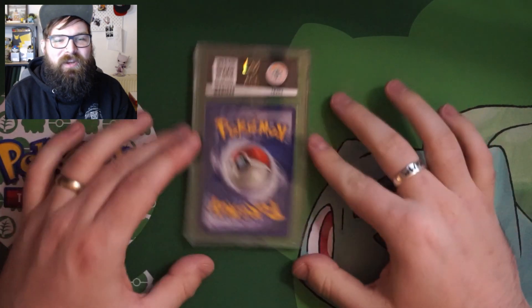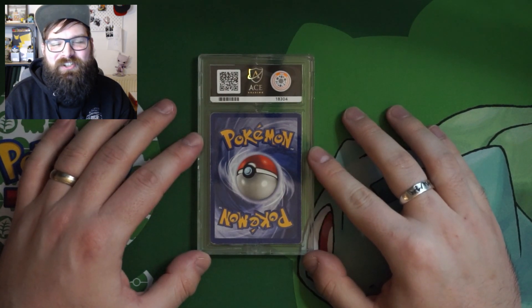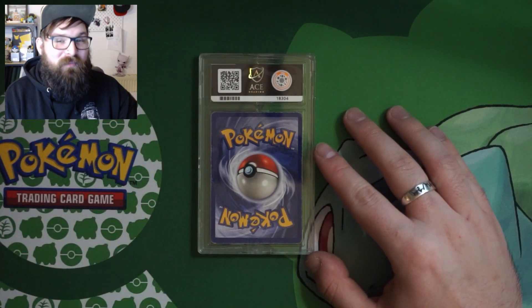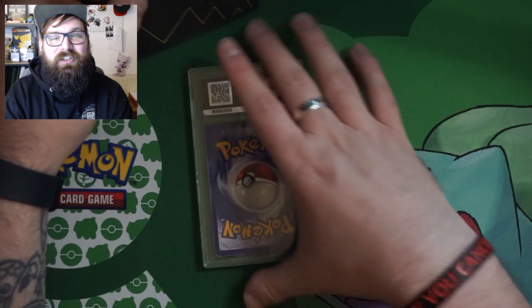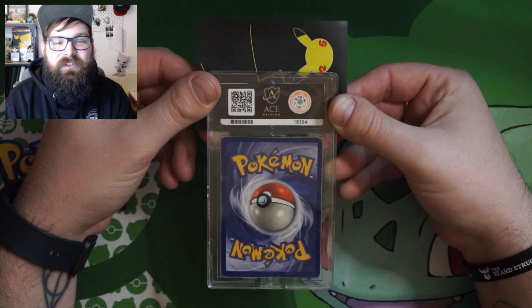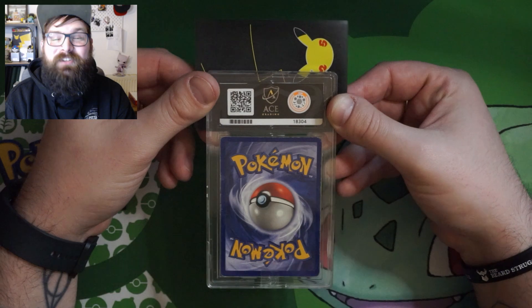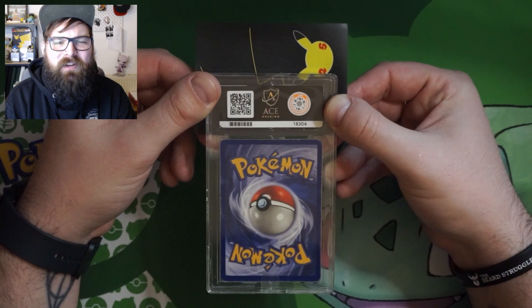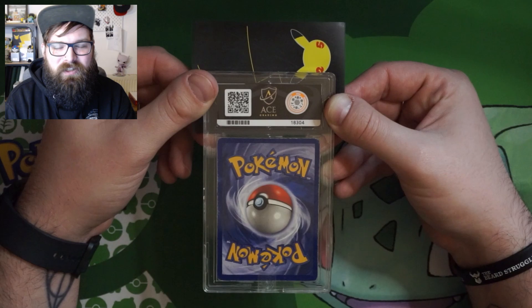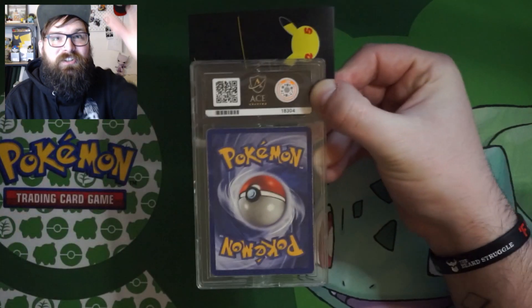Here is the last card I submitted — this is my original base set Charizard. Not first edition, not shadowless, just the unlimited Charizard from base set. From memory, if you go back and look at the video, the condition was really bad. I didn't think it was as good as the Venusaur, but definitely not as bad as the Blastoise. But bear in mind, the Venusaur only got a 2 — so I can only assume that if this Charizard gets more than a 2, something's going wrong at Ace, because the Venusaur in my eyes was in a lot better condition than this Charizard.